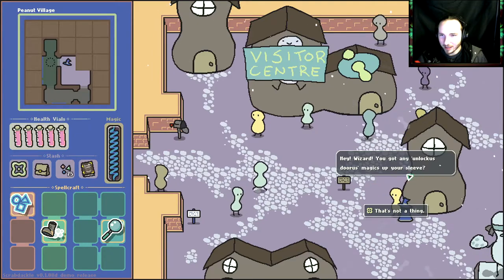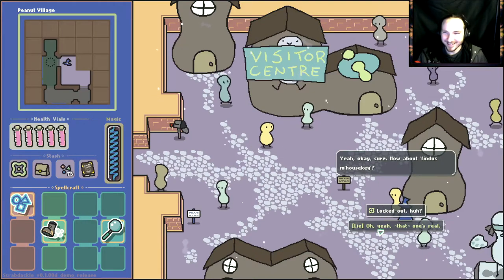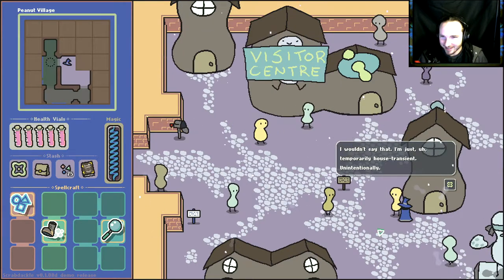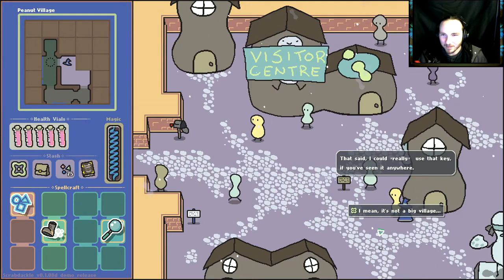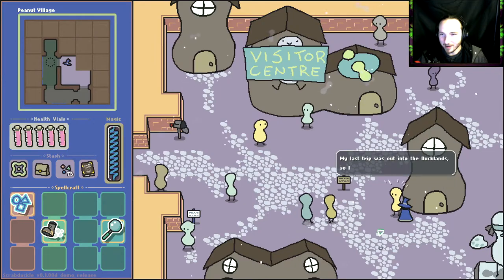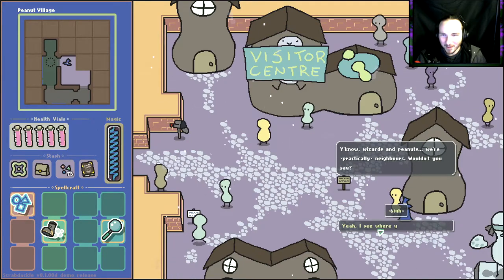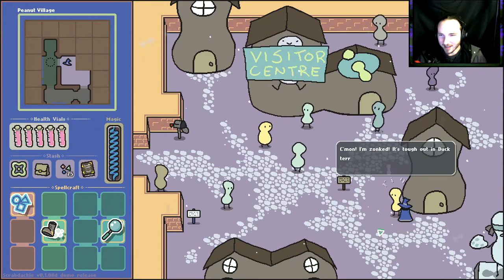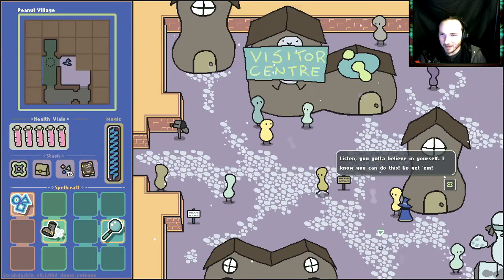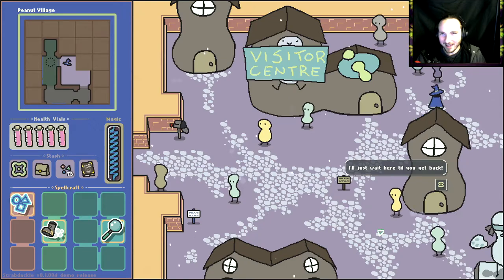Hey wizard, you got any unlockus doors magicus up your sleeve? That's not a thing. How about findus mouse key? Locked out, huh — oh that's why I couldn't open that door. I wouldn't say that — I'm just a dimply house transient, unintentionally. That said, I could really use that key if you've seen it anywhere. I'm inclined to see. I kind of spent a lot of time out and about — my last trip was out into the duck land, so the key is somewhere that way. You get it, and wizards and peanuts — we're practically neighbors. Any luck yet? No, I didn't even leave yet!